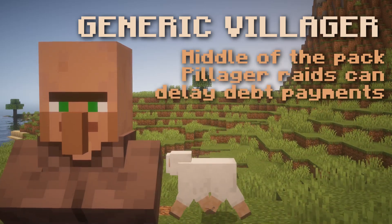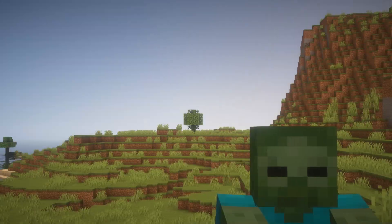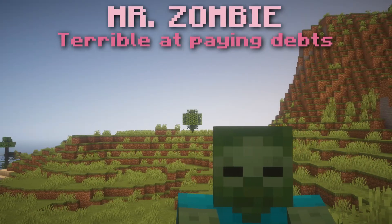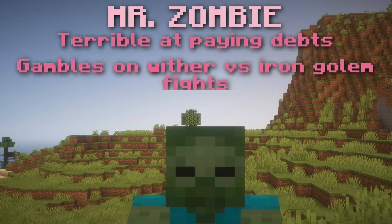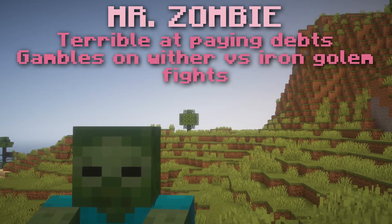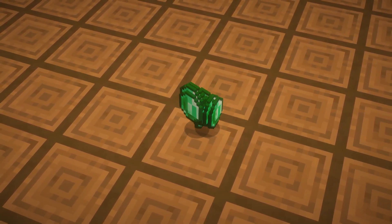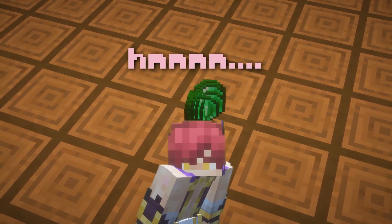His village sometimes gets raided by pillagers and he has to take a little longer to pay his loans off. Now Mr. Zombie is just terrible at paying his loans flat out — he often gambles his emeralds on Wither vs Iron Golem fights and takes years just to pay off his debts. So let's say that all three of them asked to borrow two stacks of emeralds. Which client is Set most likely to loan his money to?